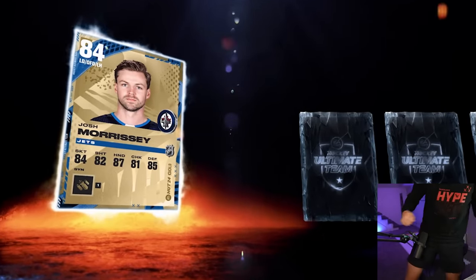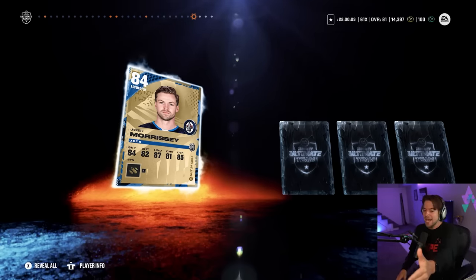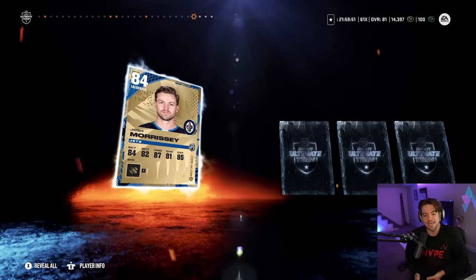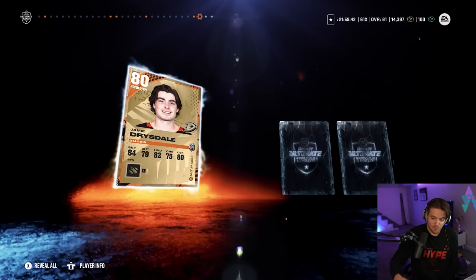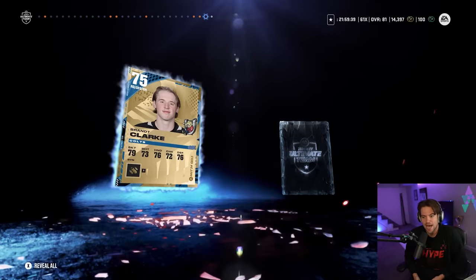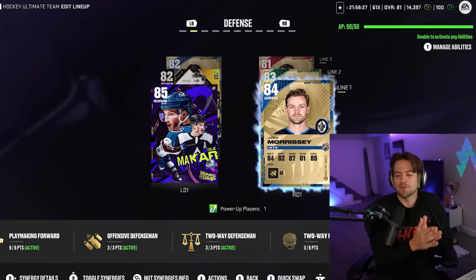We have one more guaranteed pull — and it's going to be an 84! Josh Morrissey! Honestly, I'll take that. The ratings are bumped way down this year, so an 84 while it's not the most exciting card — Morrissey had quite the year last year. An 86 overall is Connor McDavid, so an 84 on defense is going to be huge. Probably the best defenseman I have, aside from the guaranteed 85 overall Makar. Josh Morrissey, welcome to the team. And also Jamie Drysdale — first of all get your contract done, second of all, another good defenseman on the squad, 80 overall. We'll take that. We earned ourselves a first-pairing D-man from winning the shootout challenge.